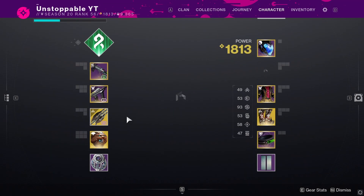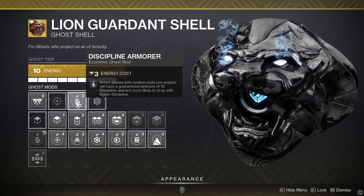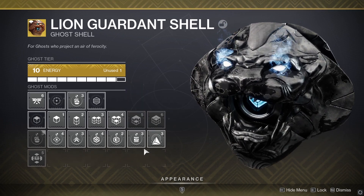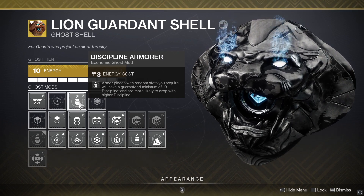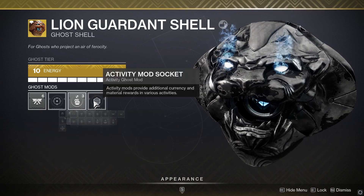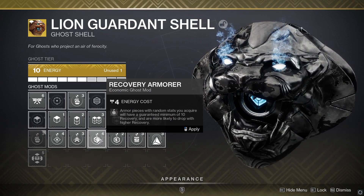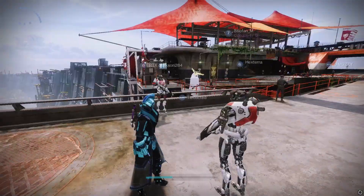What you can do to contribute to improving the stats you want: if you head over to your ghost, you can put on a discipline mod or any armor stat mod you want — strength, intellect, resilience. The best way: if you're after recovery, resilience, and discipline, put discipline on and it will count for the bottom three stats. If you put recovery on instead, the other stats like intellect and strength will be higher in the bottom three categories.